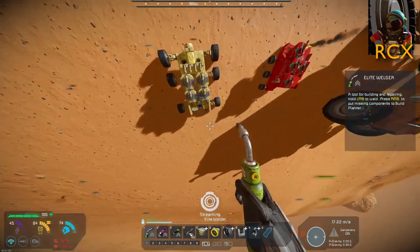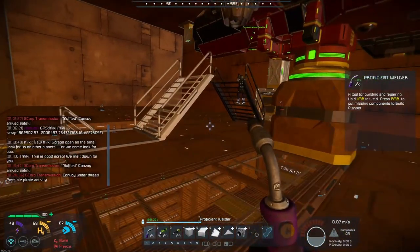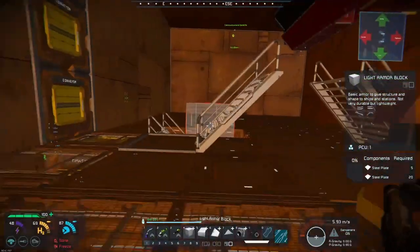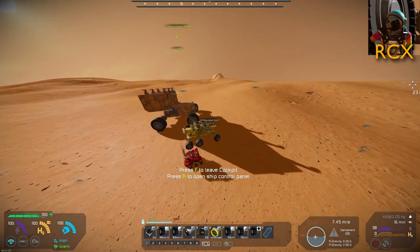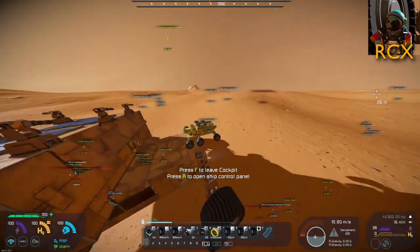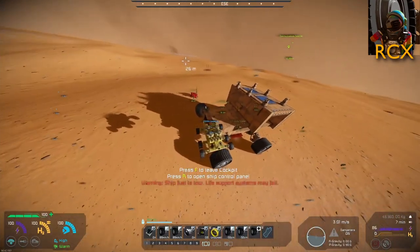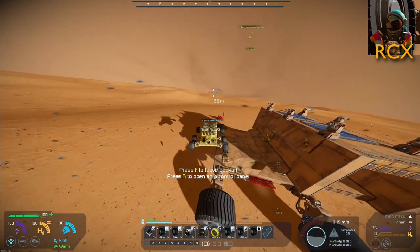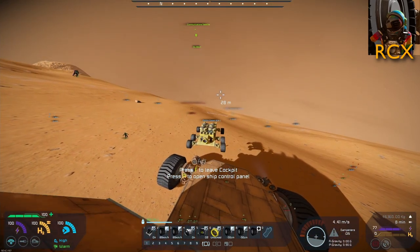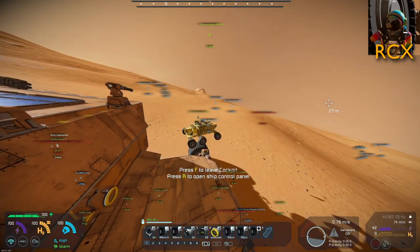Why do you keep painting my blocks? It's not your hangar - it's on my ship, this is the aesthetic. RCX, your car flies! Obviously RCX has a flying car. Has it got solar panels on the roof? If you haven't got a flying solar car, what's even the point? RCX, you're trying to land on the roof - don't land on my solar panels. And don't land on my toilet seat.